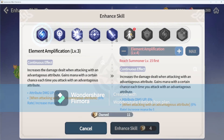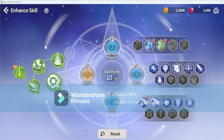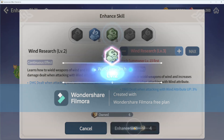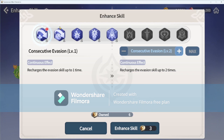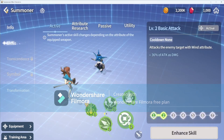If a skill is shown in black, that means you don't have it yet, but you can still obtain it. These are the skills for yourself and your monsters that you've collected in the field. You can enhance those too.